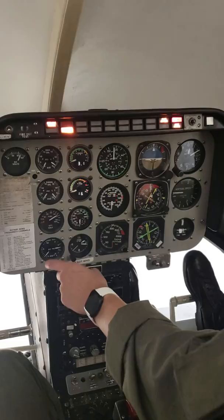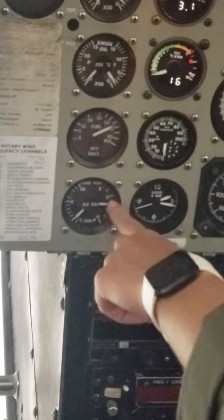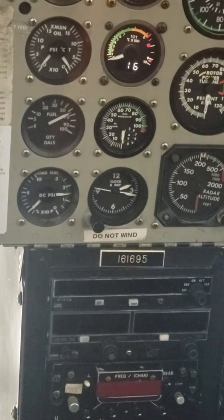Fuel quantity — check. That's the pressure — fuel quantity, 68 gallons. Pre-start checklist complete.